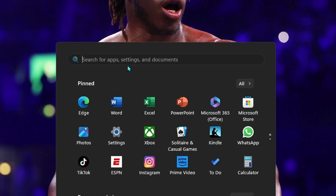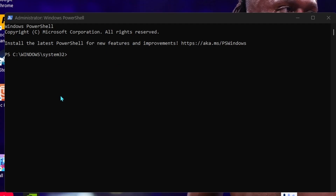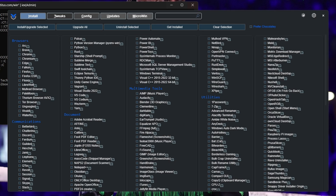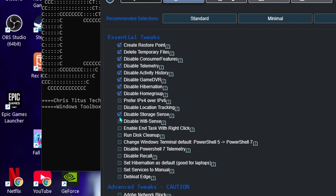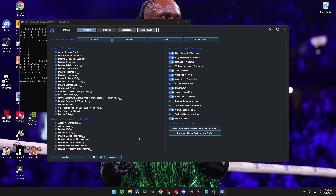Next, go to the Windows search bar again and type in PowerShell. Hover over it and go to Run as Administrator. What you want to copy and paste in — it'll be in the description — basically this is a tweaks tool for Fortnite that will make your game run insanely smooth. When it pops up, go to Tweaks, click every single option under Essential Tweaks, and then hit Run Tweaks. When it says it's finished, close out of that.